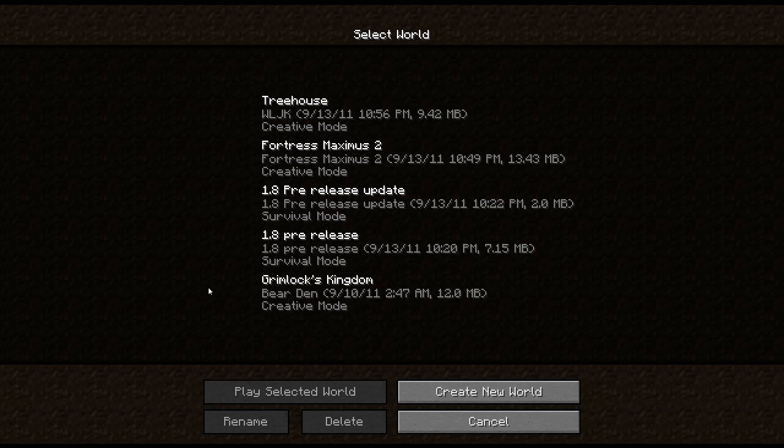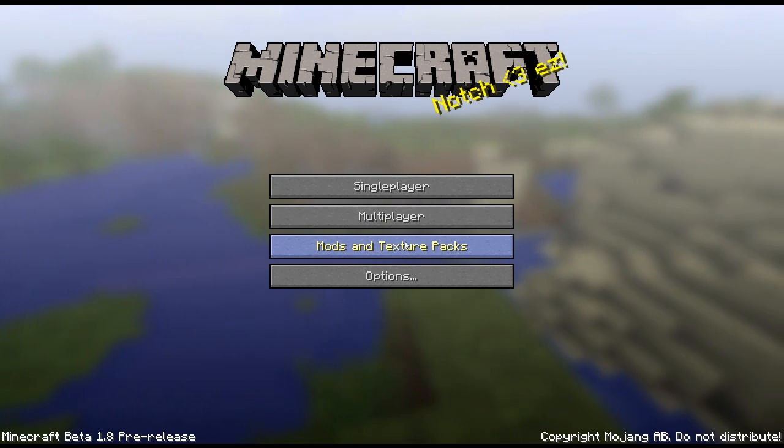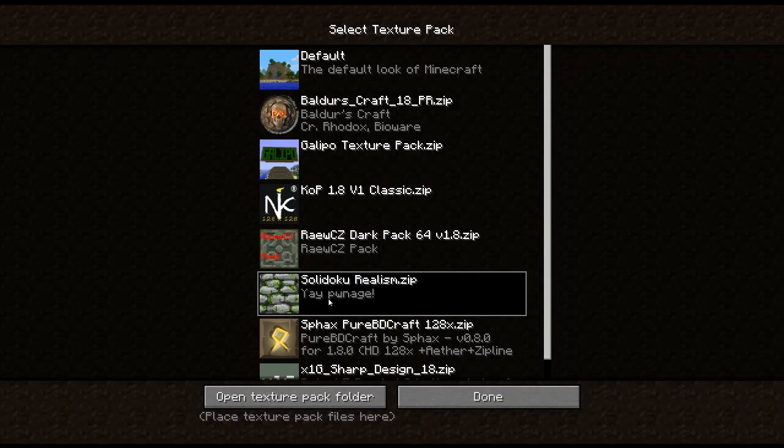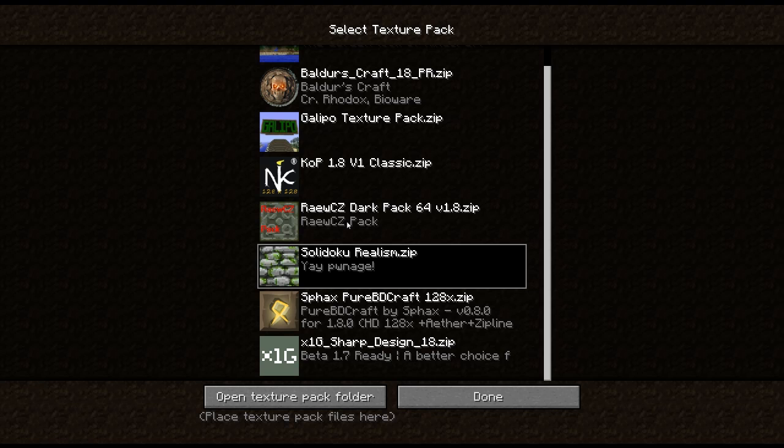So that's a minor thing. And also if you're curious as to the texture pack, this is the Solid Dilku Realism. I did the sharp design — all it is is a sharper version of the basic. The Galipo — I tried that, it's not bad.